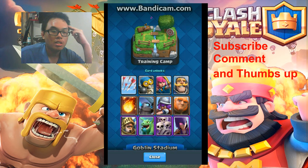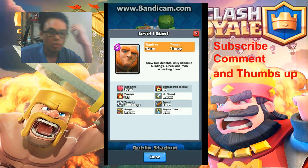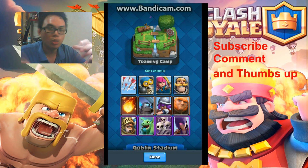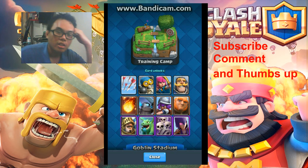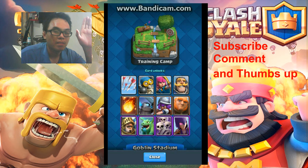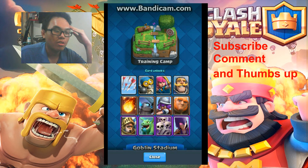Giant has a lot of HP and only attacks buildings, so Mini Pekka is great against it. My opinion is you should combine cards based on what you think works. You can't always win — other people's strategies might be better. Each card has advantages and disadvantages.